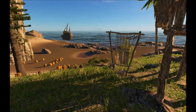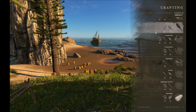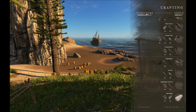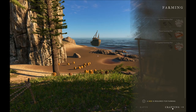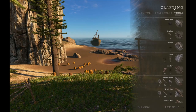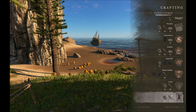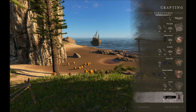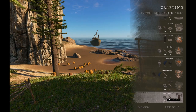Along with the loom, which you can see there — I have a separate tutorial on that. If you open the crafting menu, you'll see furniture, structures, and tools. Navigate to the crafting menu, choose structures, scroll down to tanning rack, and you can see that you need four lashings and four sticks.